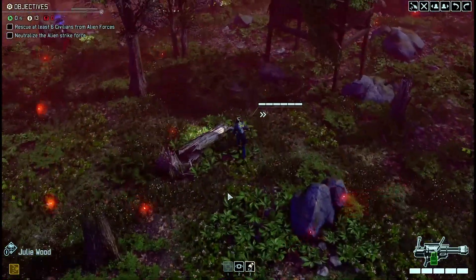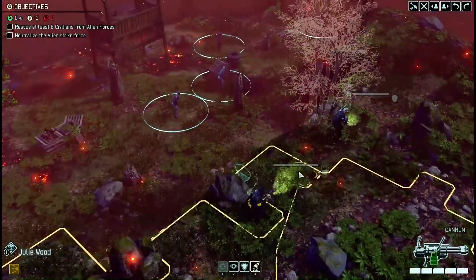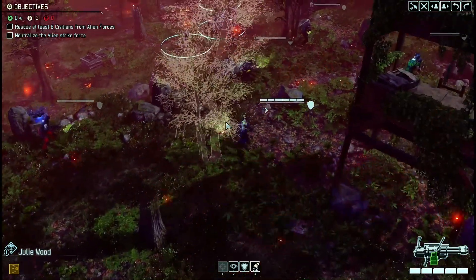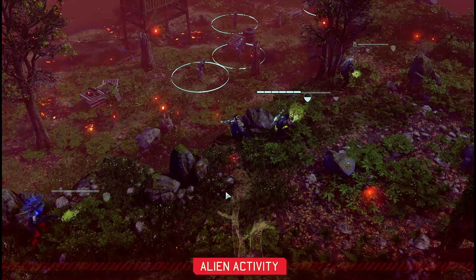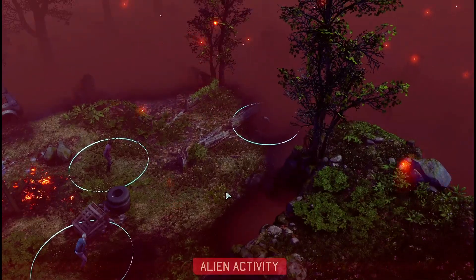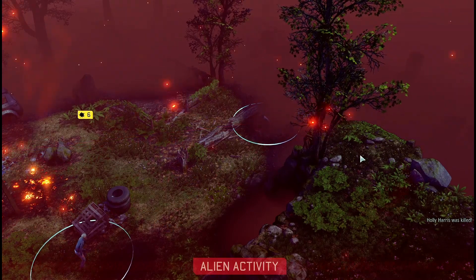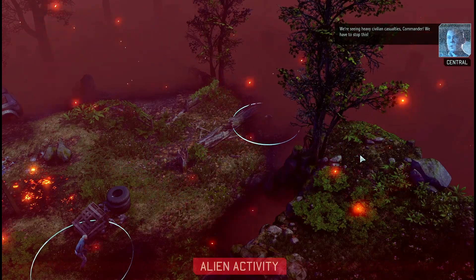Where do I want Julie? I definitely don't want to go past where the Ranger is, and she can't anyway. I'll bring her right next to Django. And now the dying starts, I assume. So they're close. We're seeing heavy civilian casualties, Commander — we have to stop this.